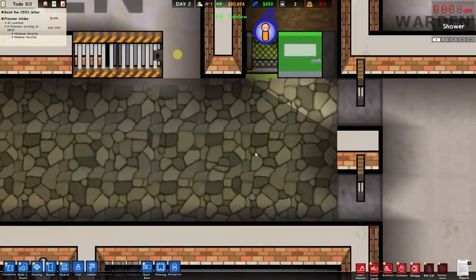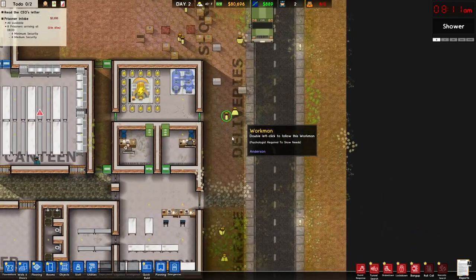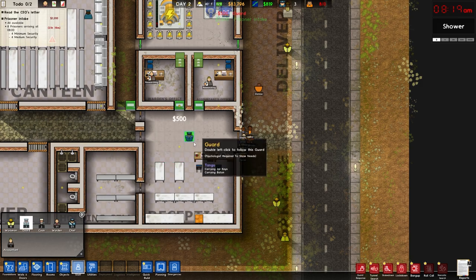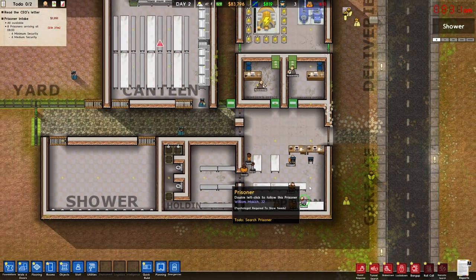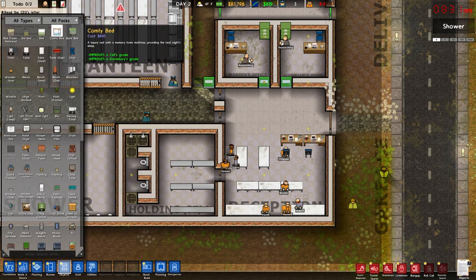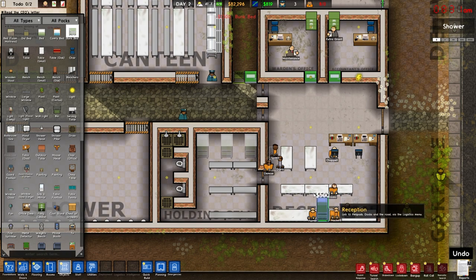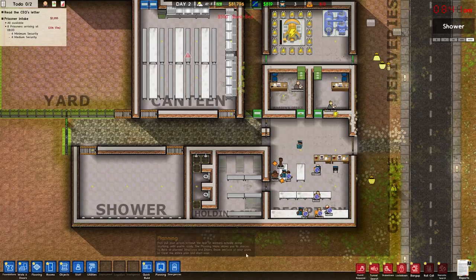We've got prisoners arriving — I only have two guards for now, that's all I've got. My cash flow is going down though — I'm definitely hiring another guard. There we go, everybody's getting booked. They've got to sleep in the holding cell — I don't have beds in there yet, that's really bad. Let's get some bunk beds going: one, two, three, four, five, six, seven — two, four, six — one of you guys is sleeping on the floor. We'll stack them along here as best we can.